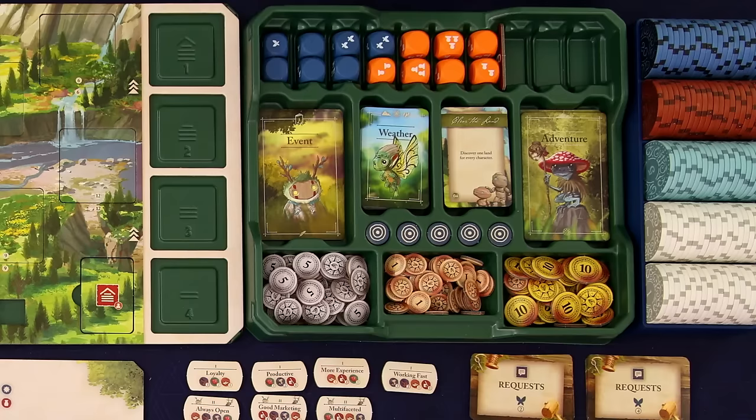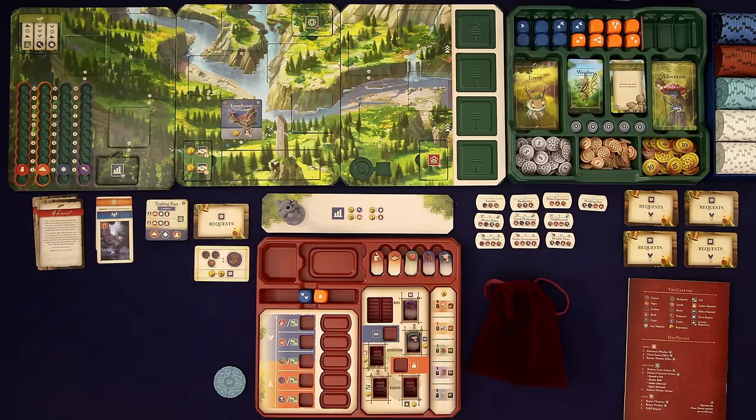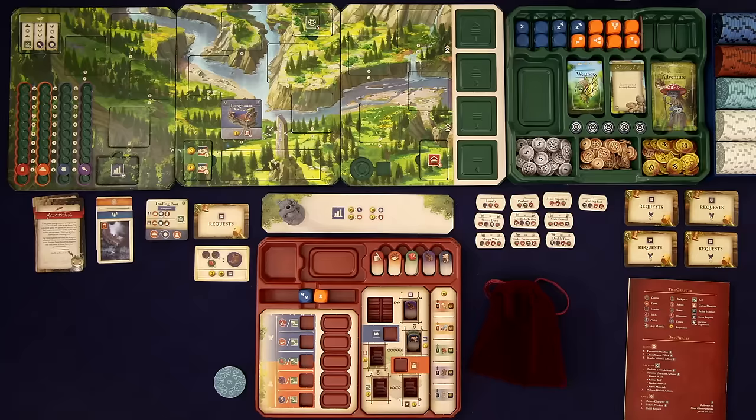We immediately start day two by drawing a weather card. Looks like the sunshine has turned to rain, and we have another event symbol, so we draw the top event card. 'About the Tribes.' Fricks greets your group and apologizes for the confusion with Ponk in the forest — he got overly keen. 'We sprites are secretive and don't warm to outsiders easily,' Fricks taps herself on the chest, 'Well, not all of us. Sorry for not warning you.' She explains there are six sprite tribes, some with uncertainties about humans being here. Fricks suggests you find a way to show them your good intentions. We're told to shuffle in events four through seven.